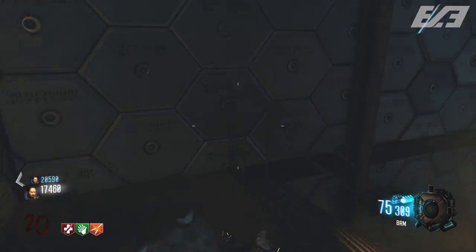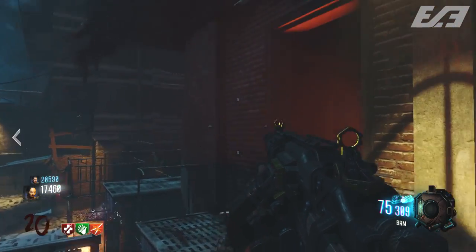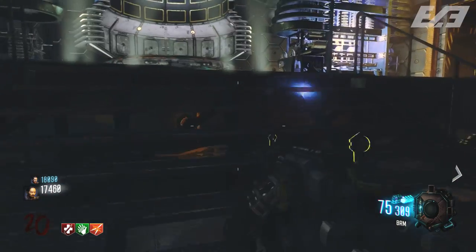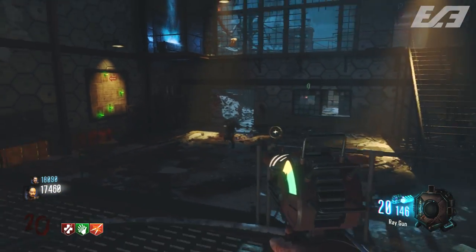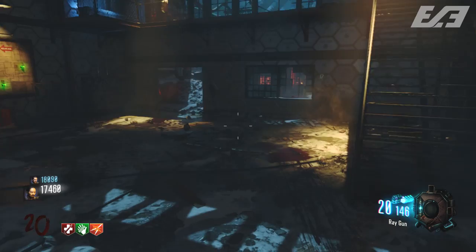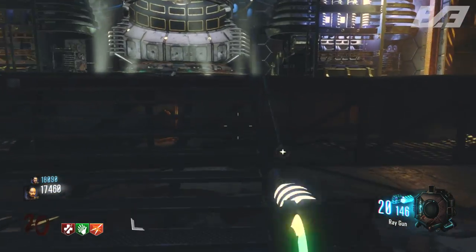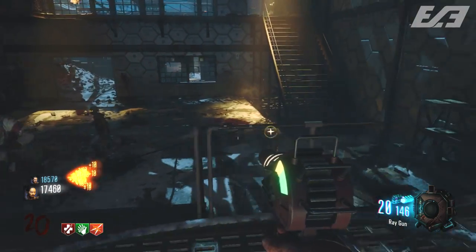What it looks like is the house that we see within the Origins cutscene — Samantha's house, as a lot of people are dubbing it. It does look very identical to the one floating house outside of the map Infection, though it's not exactly the same.